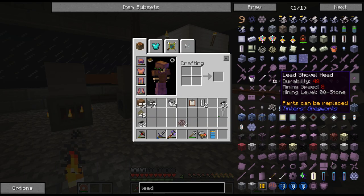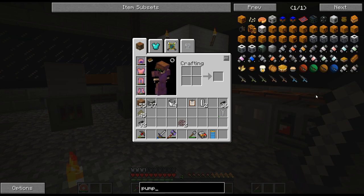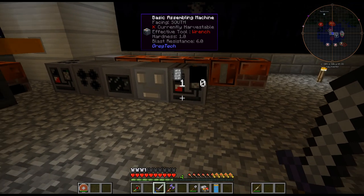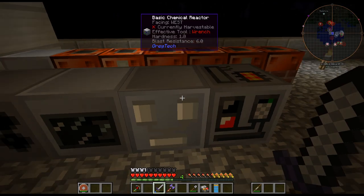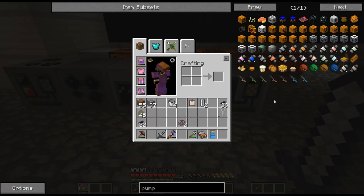I want to try making a pump. Looking at the recipe, it's not too difficult. I need these rings, and the only way to get these rings is either with an extruder or a fluid solidifier. I'm going to need both, obviously. But I think I may get the fluid solidifier first, so I can melt down the rubber in the chemical reactor. The only thing I can do with it is coat wires - I can't get it out otherwise. The only way to do that would be a fluid solidifier.